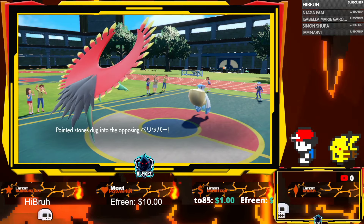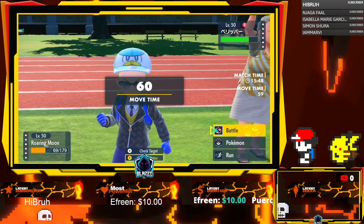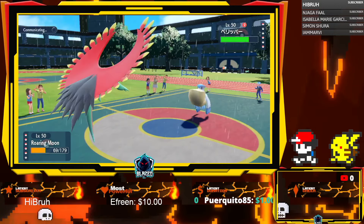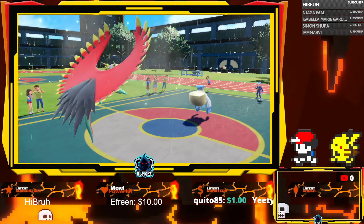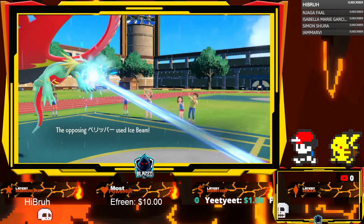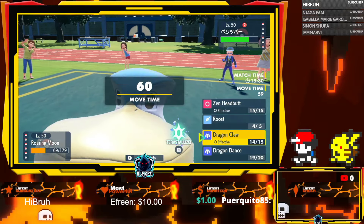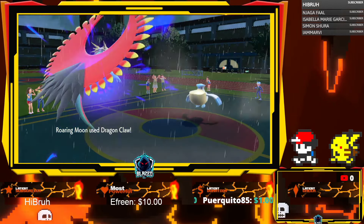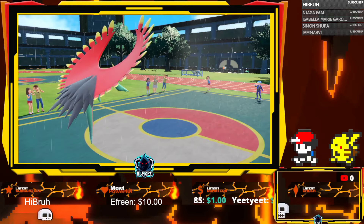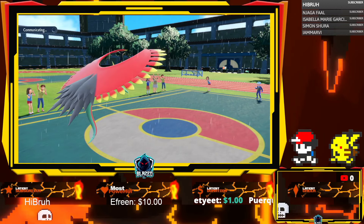Pelipper — do we Dragon Dance again or do we just Claw? Do we live one? I'm gonna Roost — maybe he has an ice beam as well. If not it works. Yeah he's got ice beam as well — no crit, no crit, no crit. We're just gonna Dragon Claw. Good thing we didn't Dragon Dance. Salamence sweep!